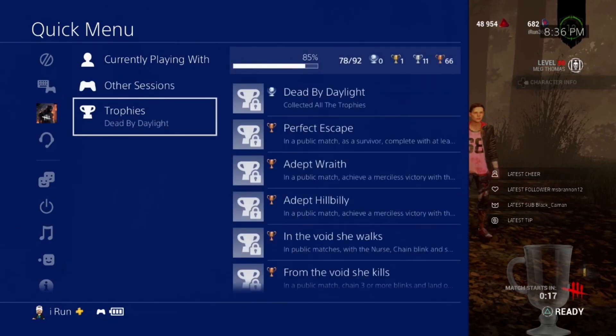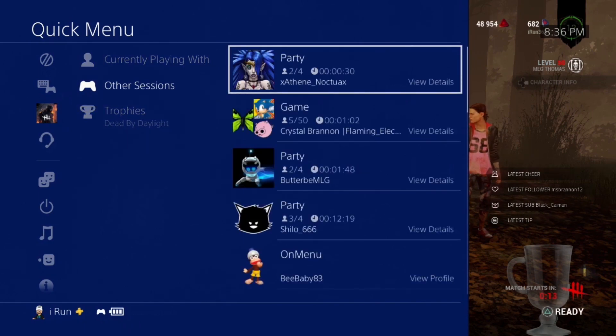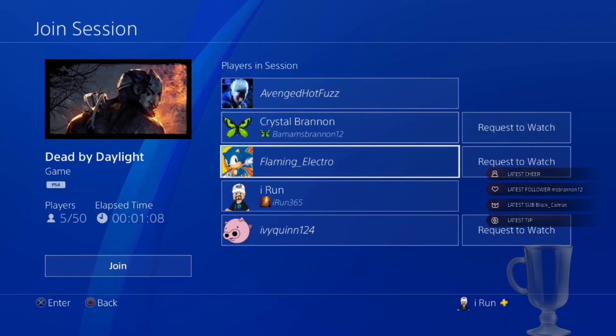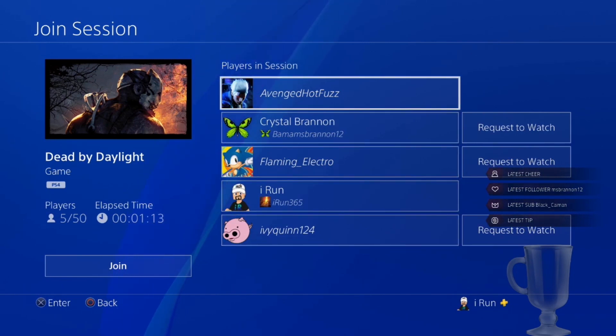The other way is if they're not showing there, you go to 'Other Sessions,' go down and find a friend that you're playing with — like this one right here — and click in and you can still see that they're right there. Sometimes it doesn't work if they're appearing offline, but other times there you go — that's how you find out who your killer is.